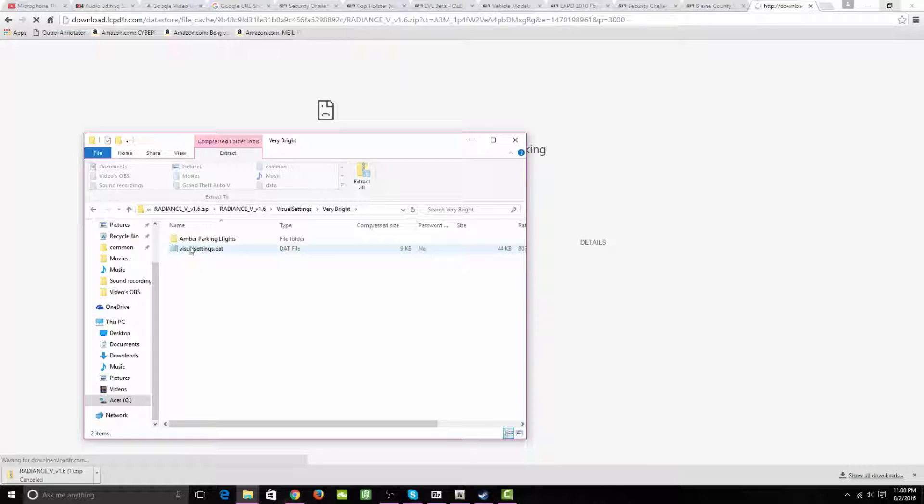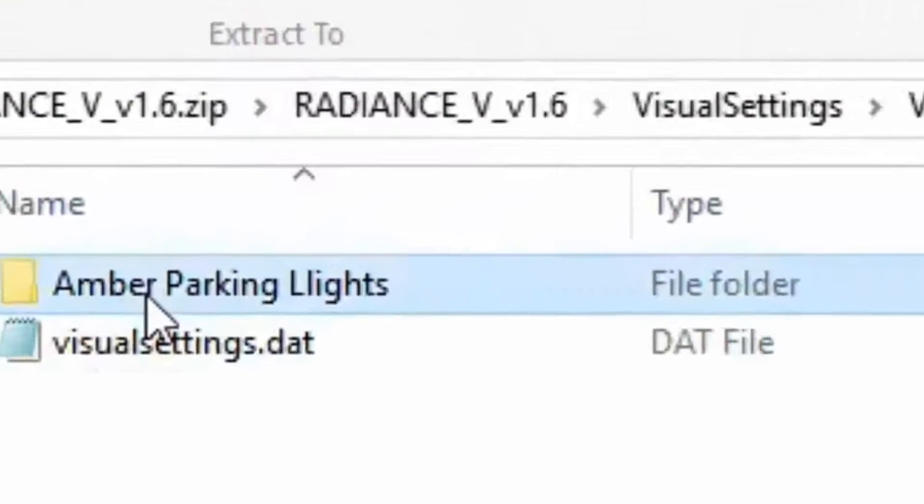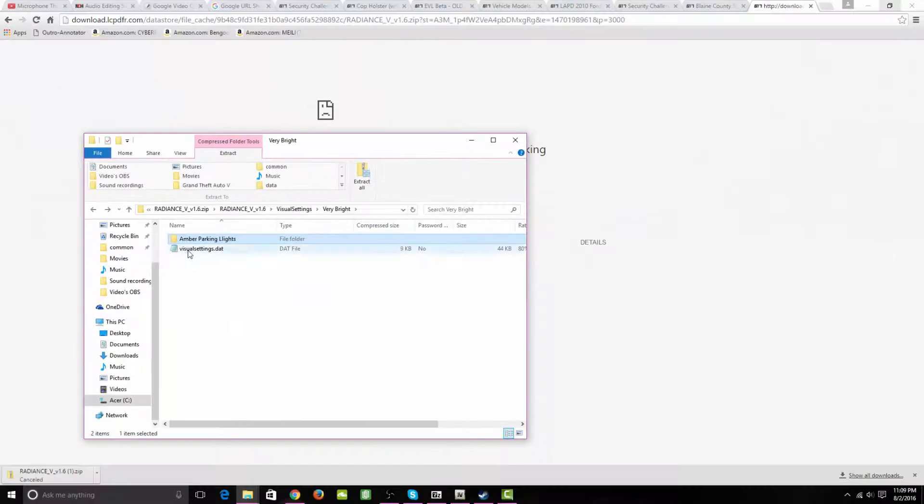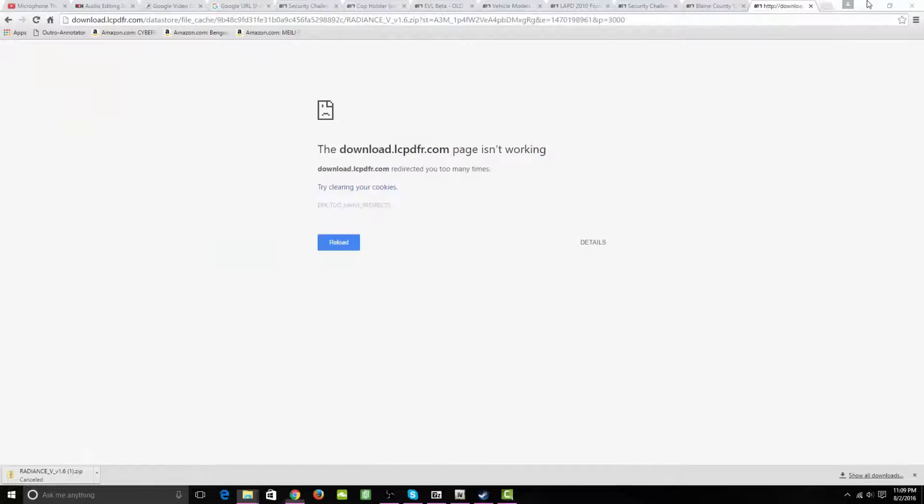Inside you have two files. I am using the amber parking lights version. I'm not quite sure what the difference is between the regular visual settings dot dat and the amber parking lights version. I did notice he spelled lights wrong, which is kind of interesting.